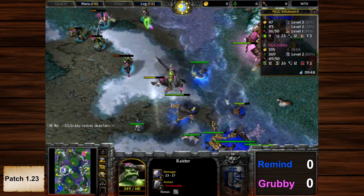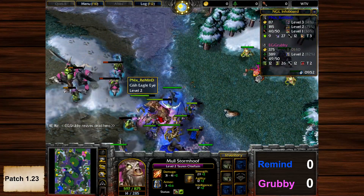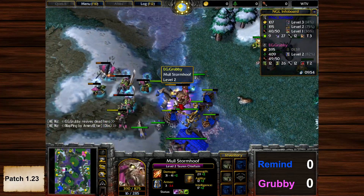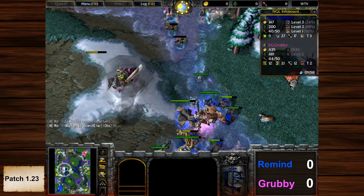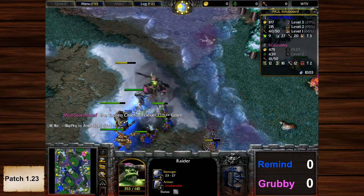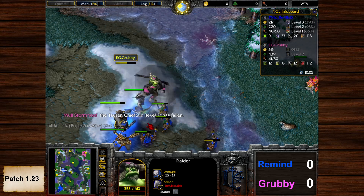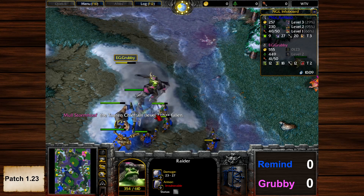Grubby is getting a lot of unit kills and uses the Scroll of Speed, but the Cyclone — this might be the end of the TC. TC is surrounded as well. So many low HP units. Grubby loses the TC, loses a Grunt, and loses another Raider.